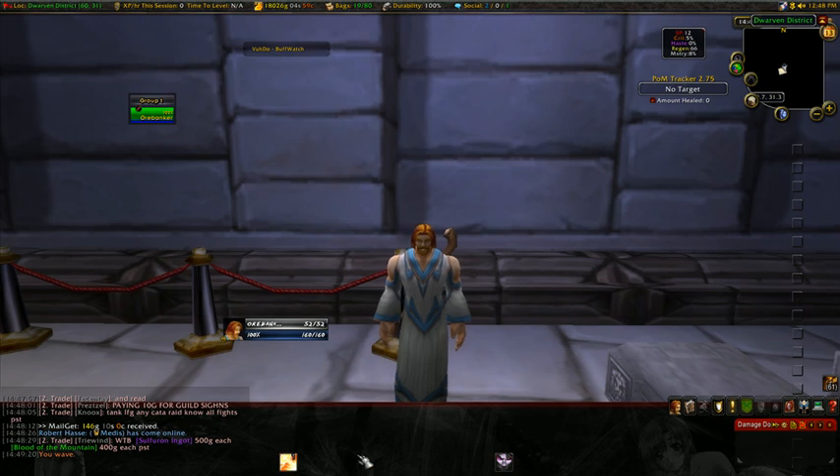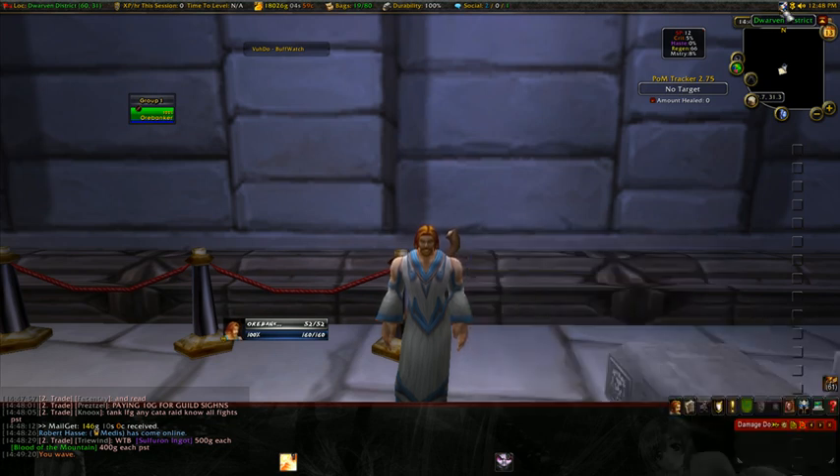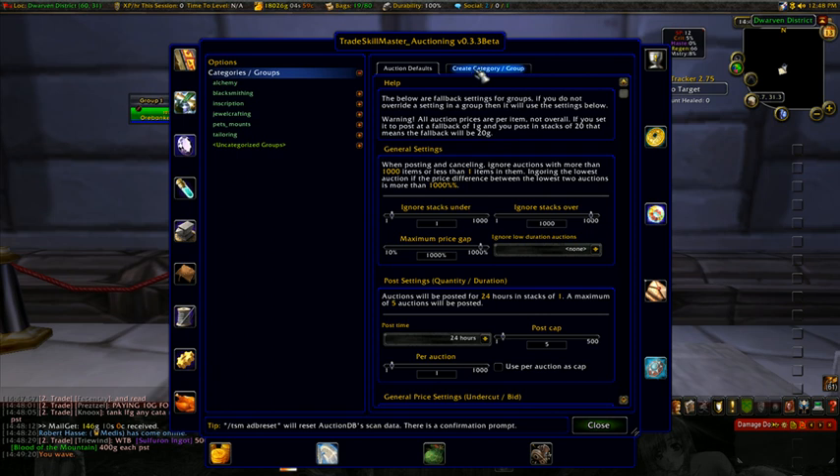I'm on my little priest here. We've got some gems in my bag. Let's open up TSM's groups, which we already covered earlier. So we're going to create a group — we've already got a category of field crafting. You can name these however you want to, to keep them sorted in your brain.